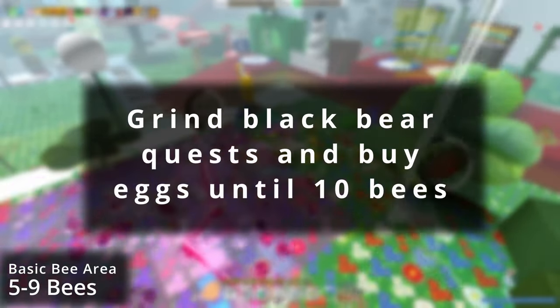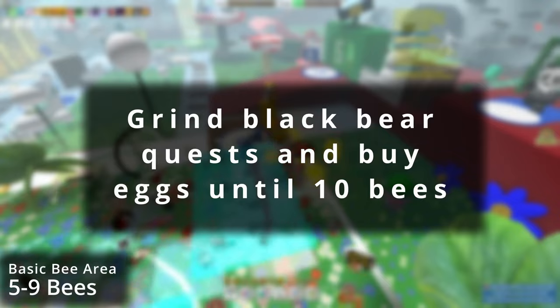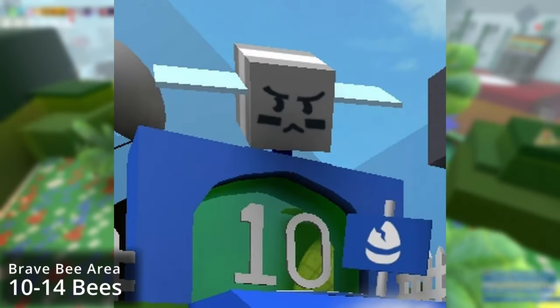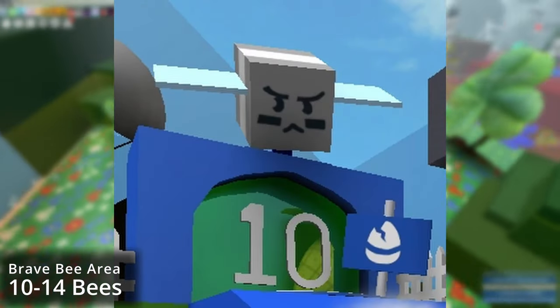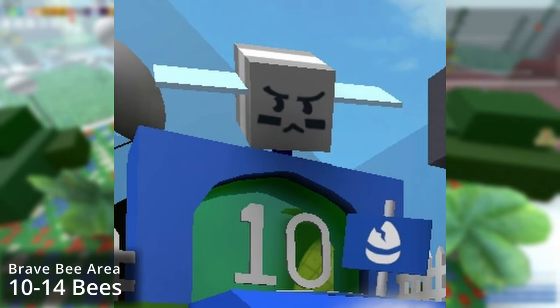Continue grinding your Black Bear quest line until you have enough bees to get into the next area. Congratulations — if you've made it to this point, that means you have unlocked Pineapple Field, Stump Field, the Stump Snail, and the Science Bear, but I will cover more of this in just a second.